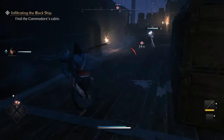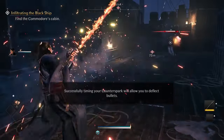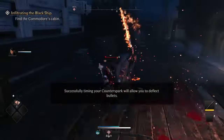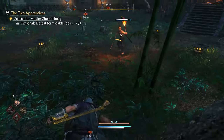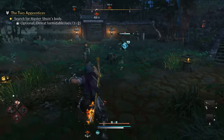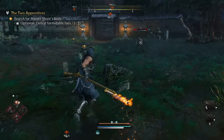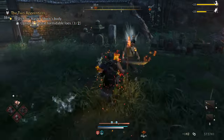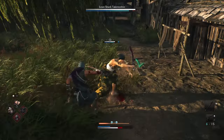You can also counter spark gunfire which gives you a buff when you deflect that bullet, stunning them for a bit which lets you follow up with the flying swallow. Or counter spark arrows, bombs, or torches too. Counter spark is a very powerful tool that can turn the tides of battle. But don't be counter spark happy, because mashing these with no thought would get you messed up fast — there's quite a bit of end lag if mistimed.